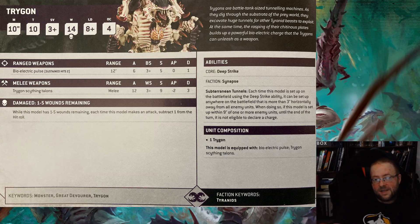He shines in the melee weapons — Trigon Scything Talons. 12 attacks, pretty good. Weapon Skill 3, average. Strength 9 — pretty good because you're double-toughing Marines, wounding them on 2s. AP2 — I always say good, better, best: AP1 is good, AP2 is better, AP3 is best. And 3 damage — that really starts to hurt the beefier things like Terminators and Blade Guard Veterans. With AP2, a lot of times you're going to trigger the invulnerable save of models. Keep in mind they do have a damage rating: if they're between 1 and 5 wounds, you subtract 1 from the hit roll, so they become less useful near the end of their life.